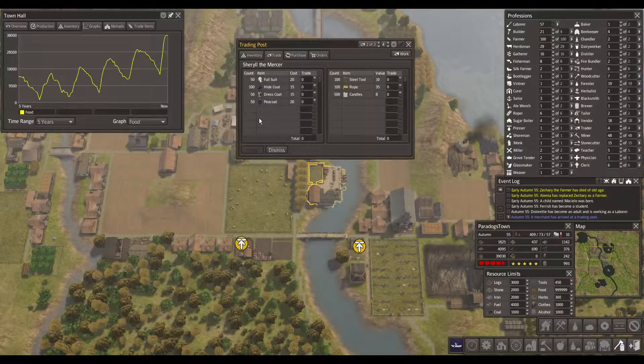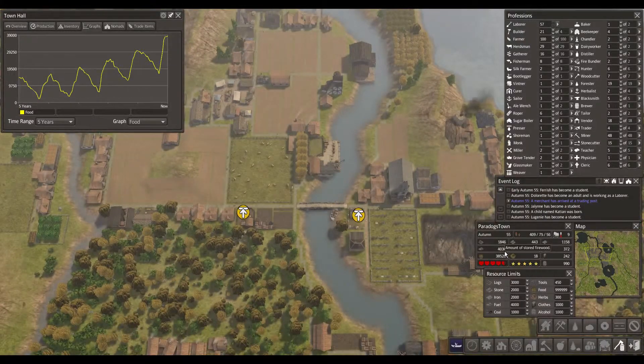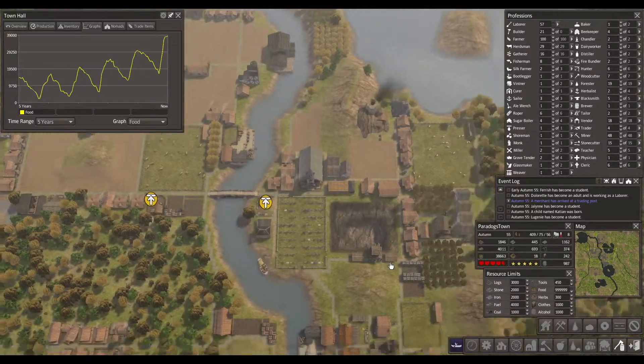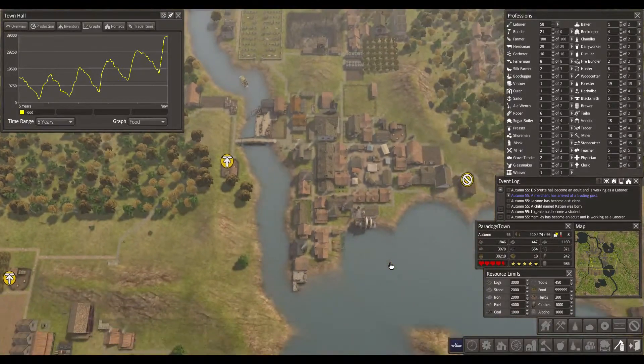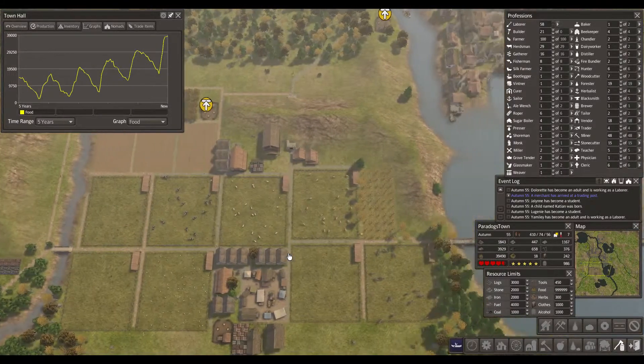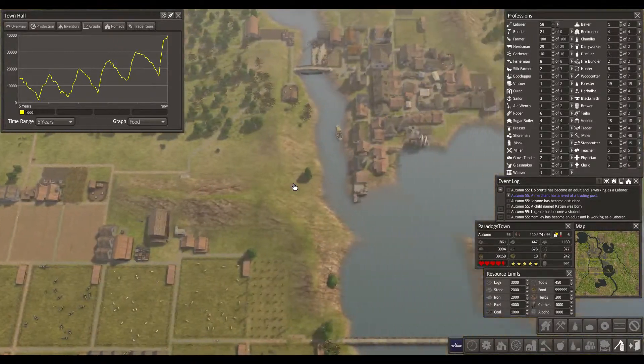Another merchant with coats. I don't need any coats. And we're now stacked on fuel again — 4,000. And that's even with mostly wooden houses. Wooden houses use a lot more fuel than stone houses do.